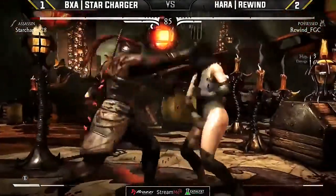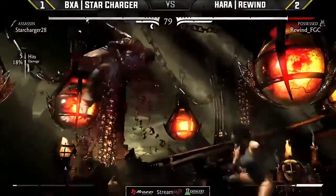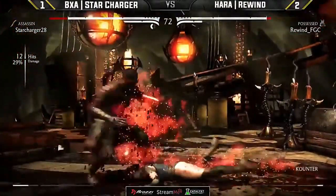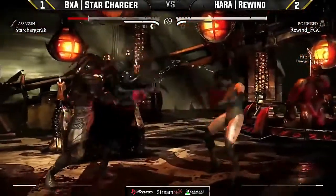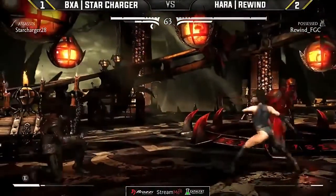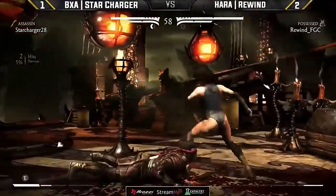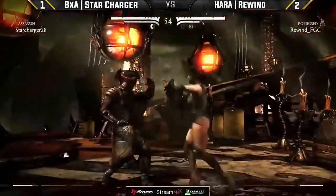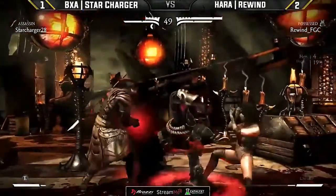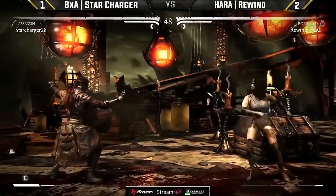He doesn't get it scouted out — Rewind hits with the EX overhead and a nice grab. Going for a little bit of damage — that's what Possessor is known for — and gets the second bar to spend, doing a nice chunk of damage into a hard knockdown. Just misses the combo. An 18% for Rewind, keeping the pressure going. Some quick mixes but that was a great block from Rewind. The first time Star Charger went for the back three into the EX fans, Rewind was there with the block. That may have been an obvious situation where he was going to armor.